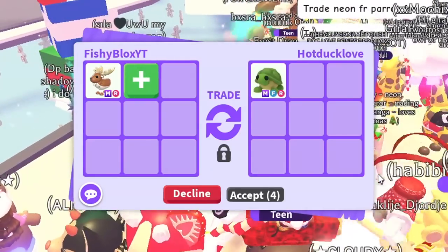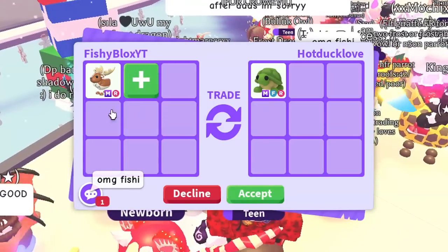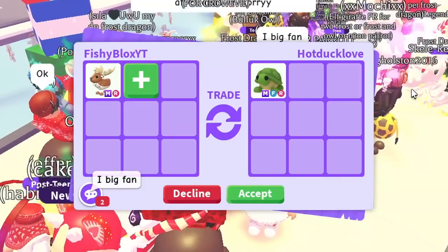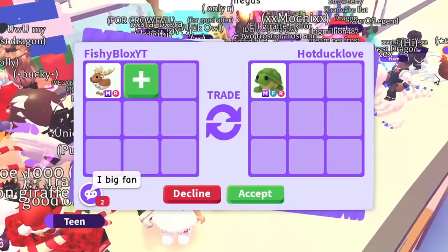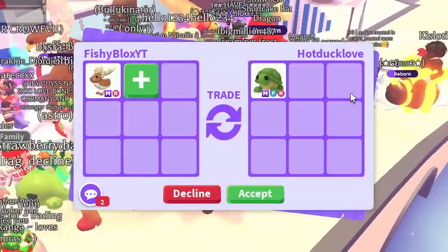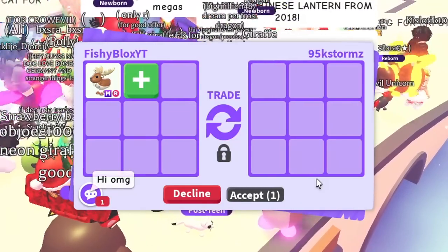We have Duck Love now — oh wait, they put a mega fly ride turtle! That's a really cool pet. I don't know if that's a real offer though, and even if it is, it's way too early — I just started trading. I would love to get a mega fly ride turtle but I want to see all the offers first. It's way too early to accept anything, but Duck Love, that is a really really nice offer.